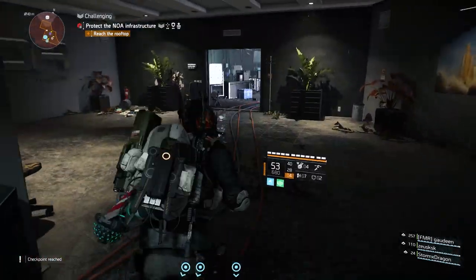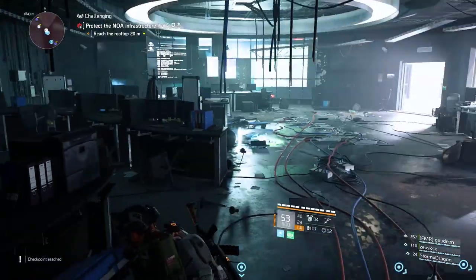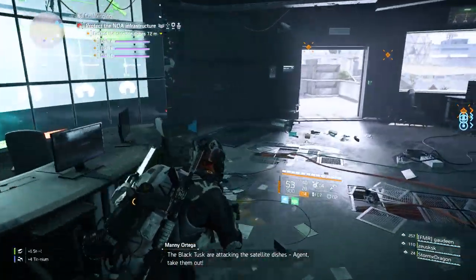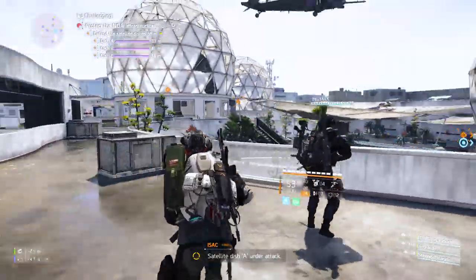I'm ready for the rooftop. The Black Tusk are attacking the satellite dishes. Agent, take them out — Dish A. Defend the satellite dish, under attack.